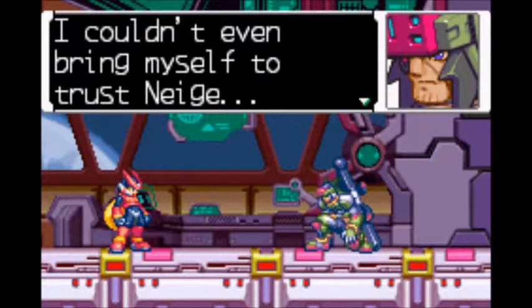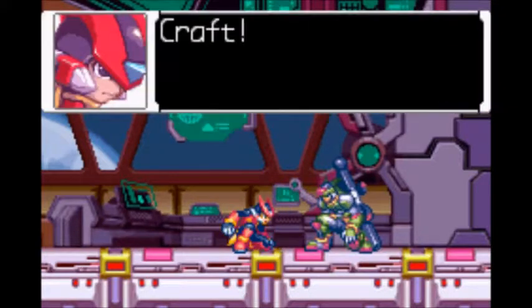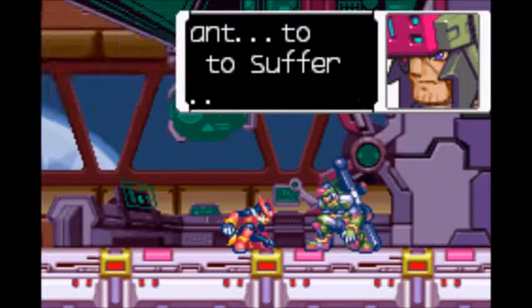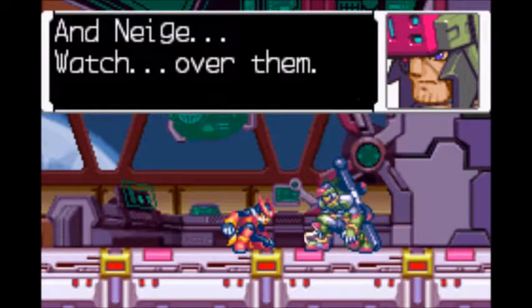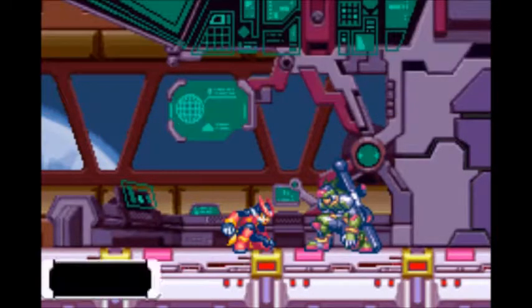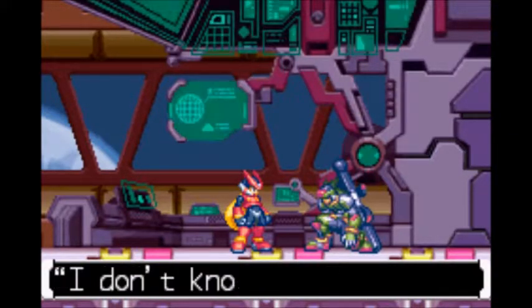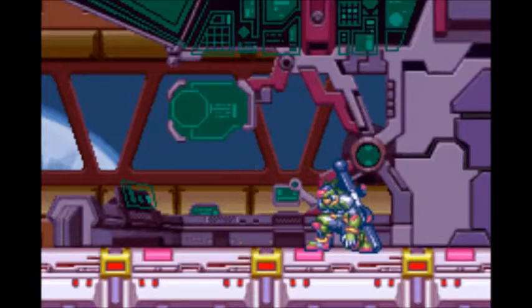I see. I couldn't even bring myself to trust Neige, even though she has only told the truth. Craft... leave my body here. I can no longer face Neige. I don't want to cause her to suffer anymore. I will do as you asked, Zero. The humans, the reploids, the world and Neige — watch over them. Zero, respond. Ceil, I stopped Ragnarok and Craft. Craft, I'm sorry. I don't know what to say. You don't need to say anything. Mission complete. I'm coming back. Rest in peace, Craft.